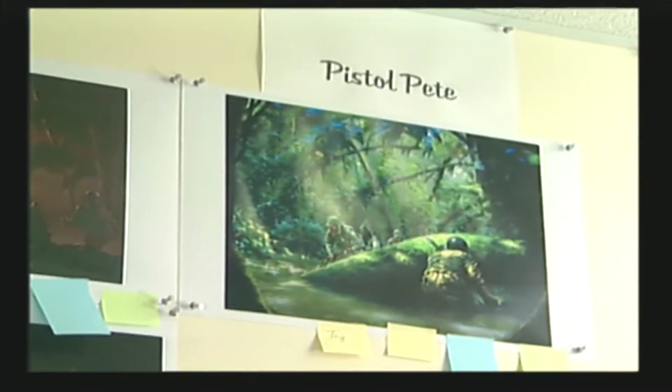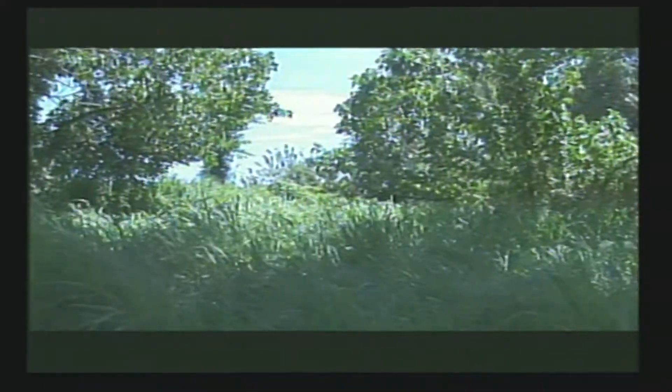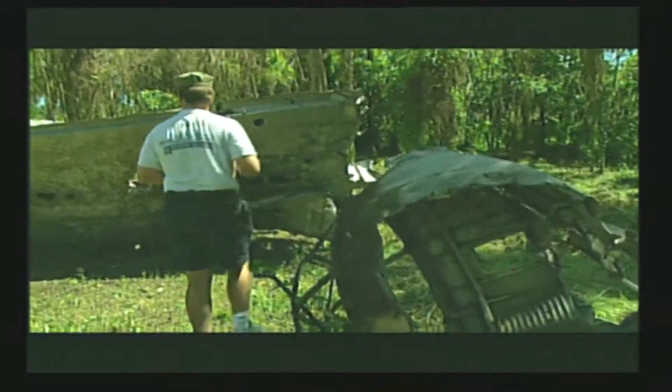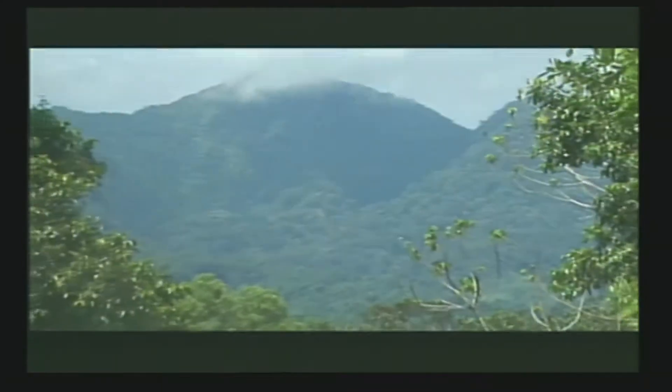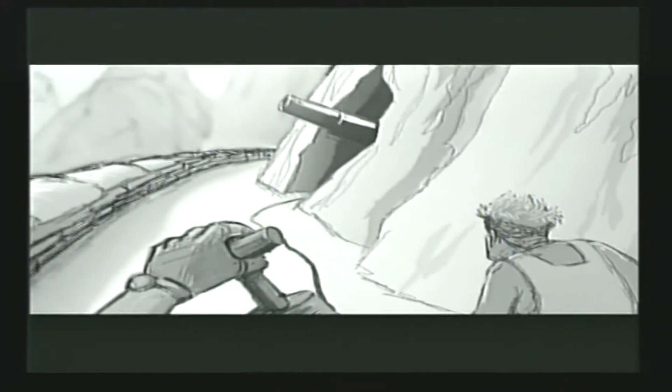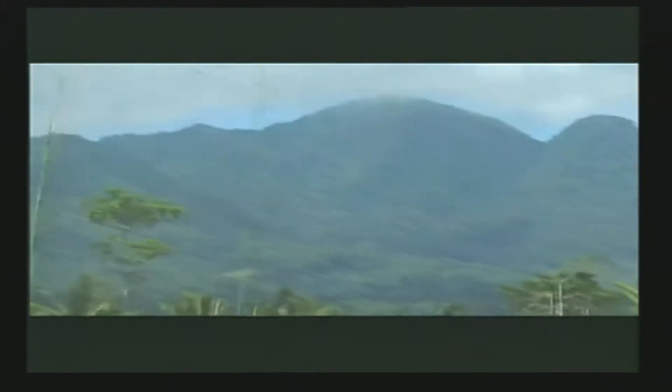While on Guadalcanal, the team discovered that some of their designs had to be revised to match the actual scenery, including the placement of Pistol Pete. Visiting a field littered with hunks of airplanes and tanks, they looked off in the distance and saw a rolling green hill. Lead designer Chris Cross pointed to it and said that was Pistol Pete. Their initial concepts and storyboarding had shown Pistol Pete as very rocky with little vegetation — but that doesn't exist in Guadalcanal. That on-site discovery made for a direct one-to-one revision of what appears in the game.